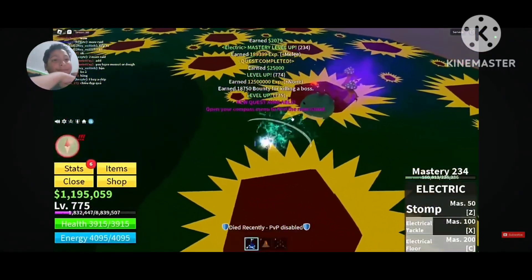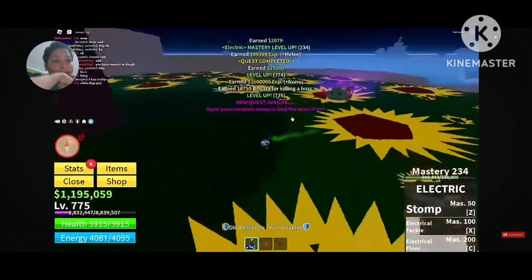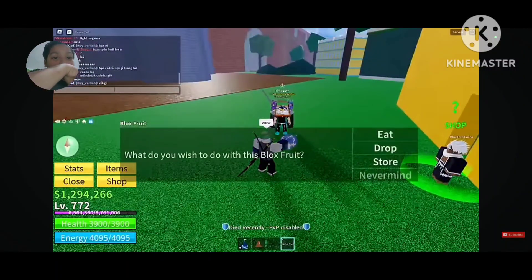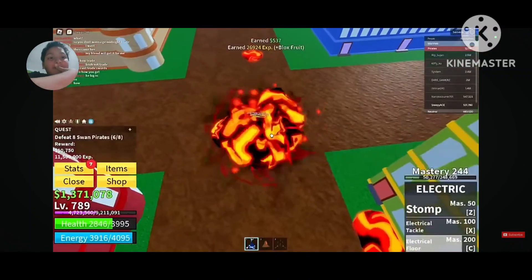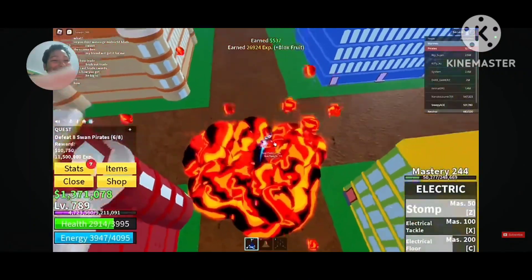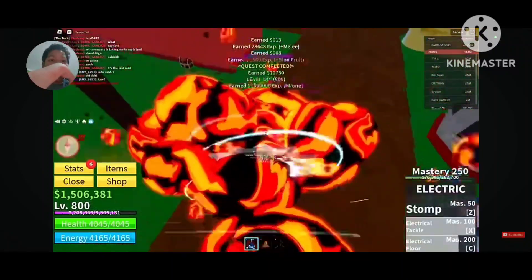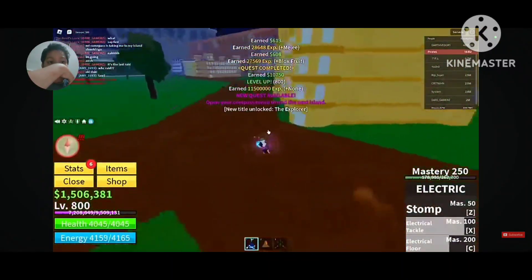He constantly farmed and server hopped the Diamond boss, earning his way up to level 775. He took a break and someone rolled a fruit for him — they can't give him Leopard fruit though. He moved to the second quest giver and grinded up to level 790. They reached level 800 fast, and he skipped Jeremy earlier.